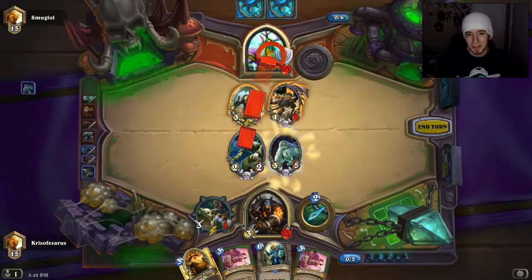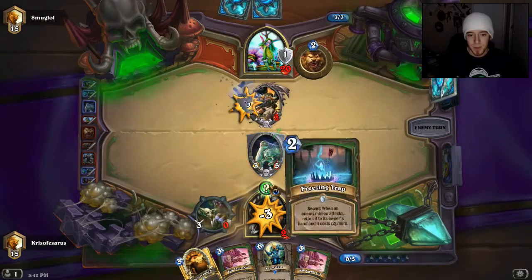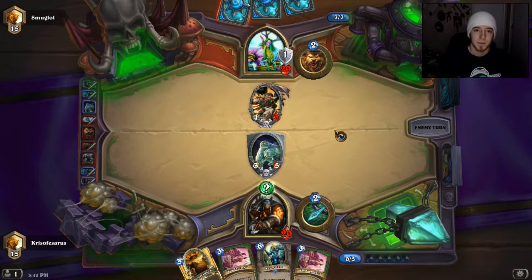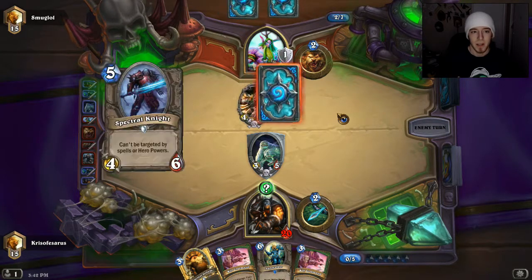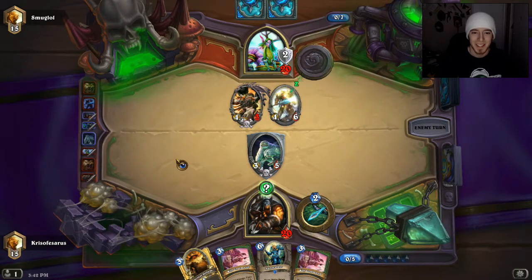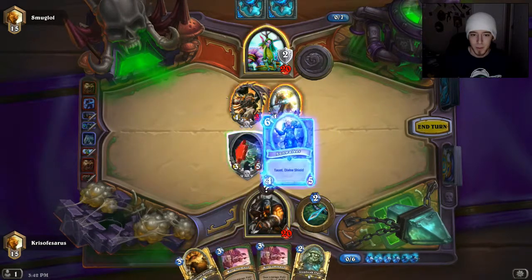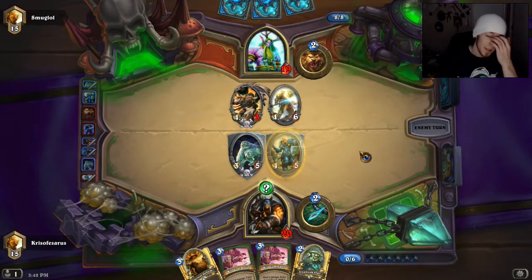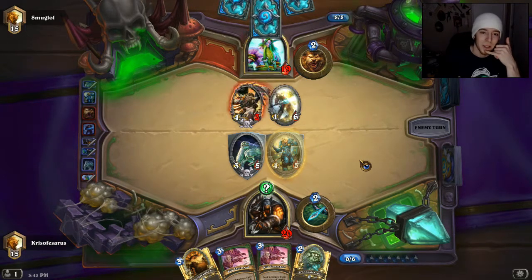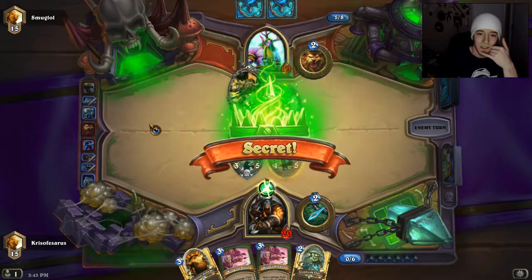Another Kill Command mode. I think we actually kill this guy. Is this Freezing Trap? I'm actually okay with that — even if it was Explosive Trap, that still would have been okay. But now this is going to cost him 8 to replay, which is insane. Oh, that kinda sucks if he can't target that. He's probably afraid it's Freezing Trap. Guess we'll just play this. I was thinking about silencing this guy, but if we silence him and then Kill Command, it doesn't actually kill him and I don't want to attack into it with Belcher. One of these is going back in his hand, so I'm happy with that.